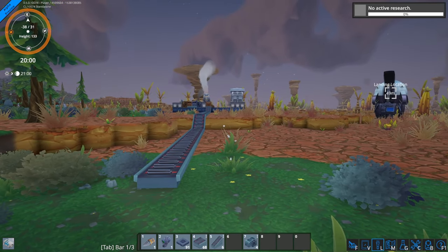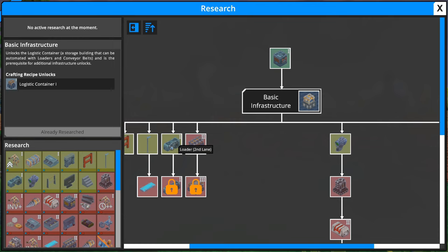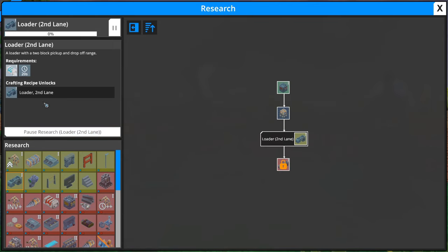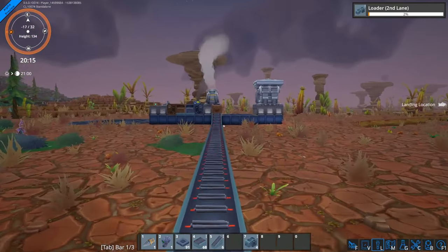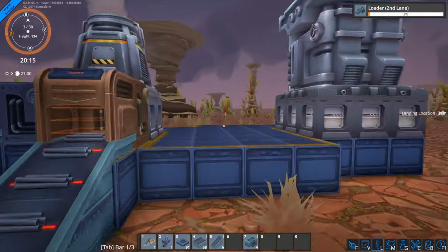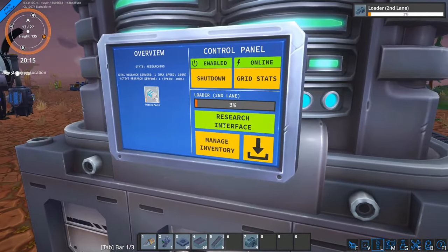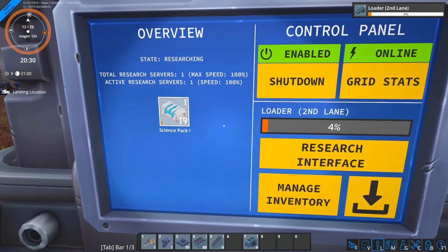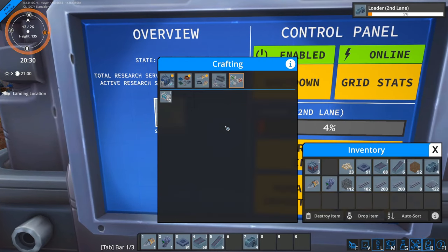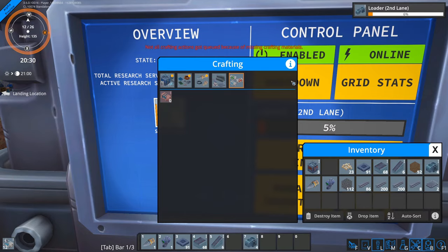Let's get the other research queued up — we want these guys, the second lane loaders. Start the research — it takes 20 science packs. Do we have 20 in there? Let's see if we have any more in inventory — we should. Over here, got eight — now he's got 19, we might be good. I'm going to handcraft some more just to be safe. In fact, I'll just handcraft everything there.